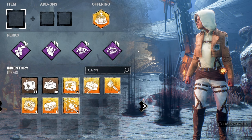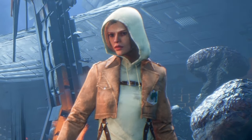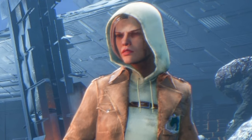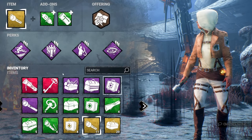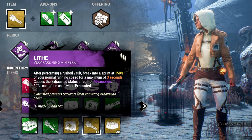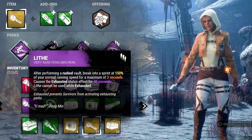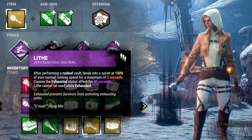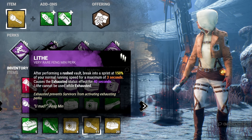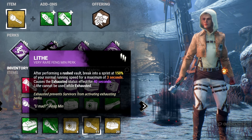Build Number 19 — the Solo Queue Carry build — is for players who want the highest chance of carrying their team to victory. This build uses an exhaustion perk; we're using Lithe for this build, but feel free to use Sprint Burst or Dead Hard. Lithe makes you run 150% quicker for three seconds whenever you vault, causing exhaustion for 40 seconds. It's great for getting out of tight situations.